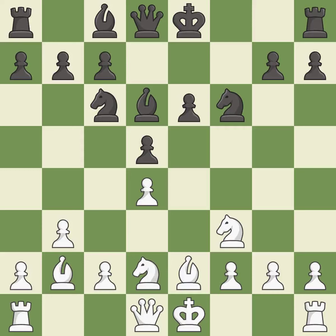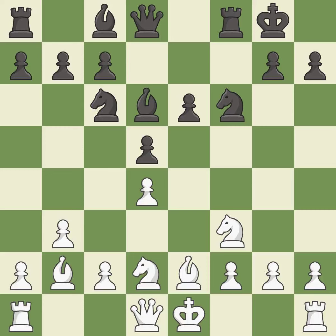This develops the bishop and gives it scope on the long diagonal — it is good. Castling gets the king to a safer square, out of the center of the board, while also developing a rook. Castling kingside tends to be safer because the king is further from the center. It is good.